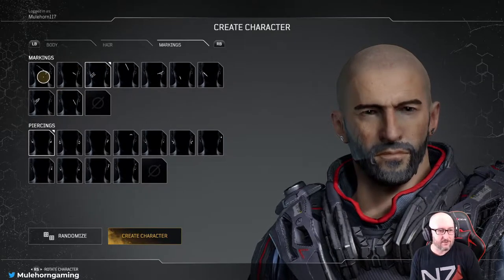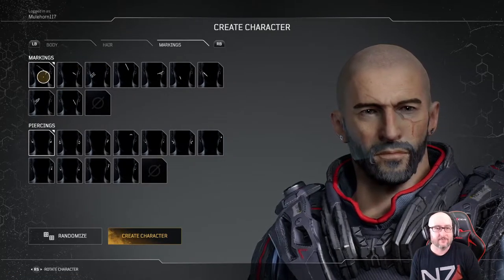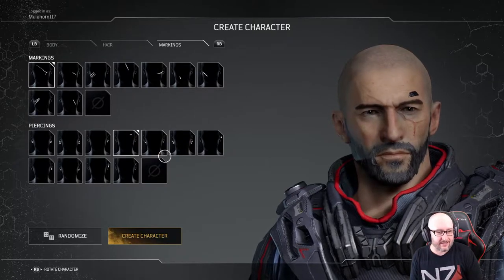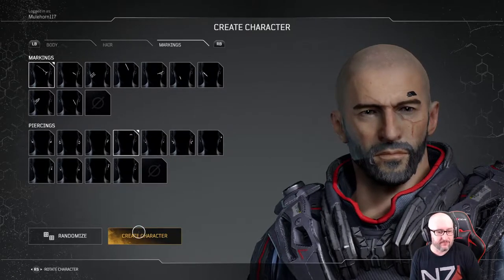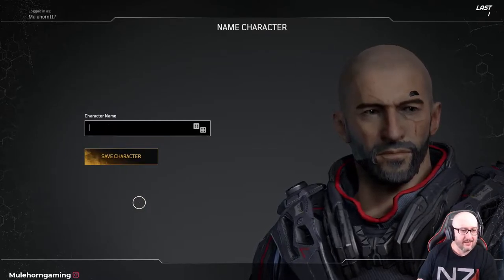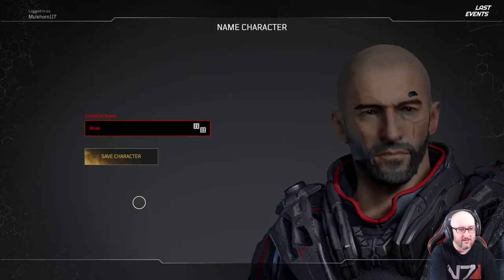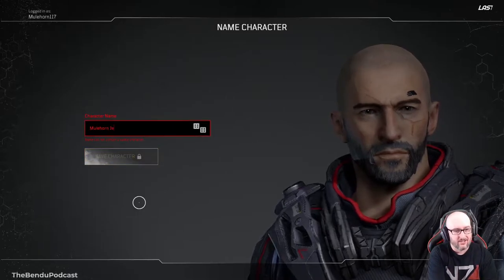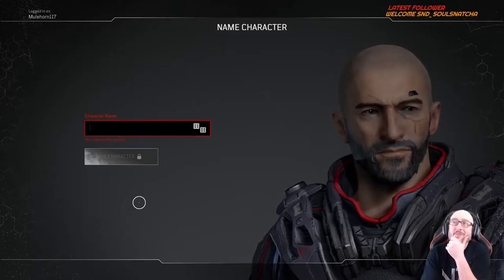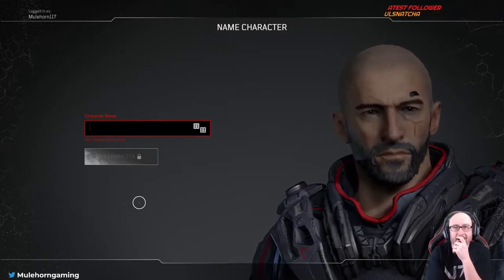Let's see — I always like the face and eye markings over there. That's better, yeah. The other one was a little too gray. No earrings. Let's do a little thing above the eye though — I like that. Let's create them. Let's name them — Mulehorn. Oh, I can't do spaces. What's a good name, chat?